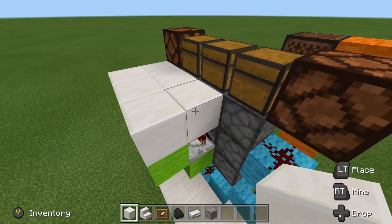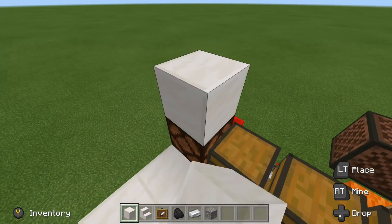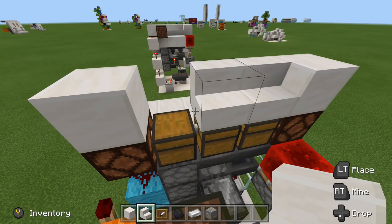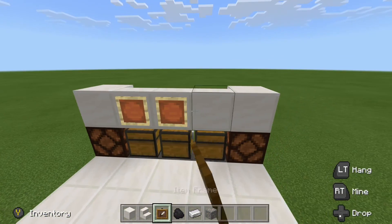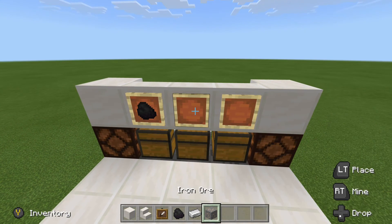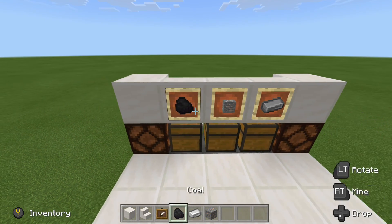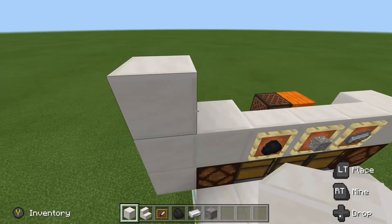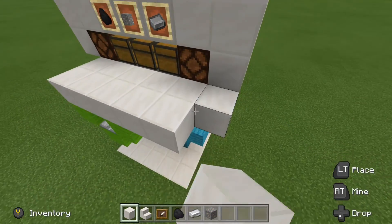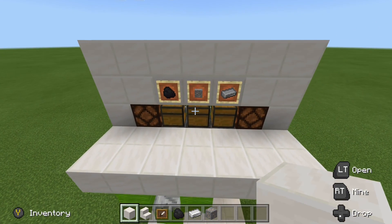Now the only thing left to do is to decorate your build. Again, this is our floor. We can place blocks above the redstone lamps. What I chose to do was place stair blocks facing in this direction — we can still access our chest, and this also allows us to place signs above the chest just to keep everything organized. So we have our fuel, our ore, and our ingots. As you can tell, this will fit nicely into the wall of your base — we can just build up around like that. And there we go — we have ourselves a smart furnace.